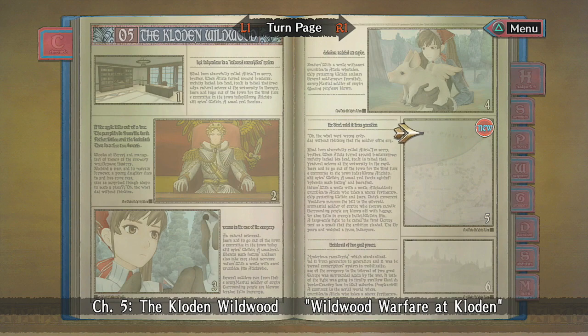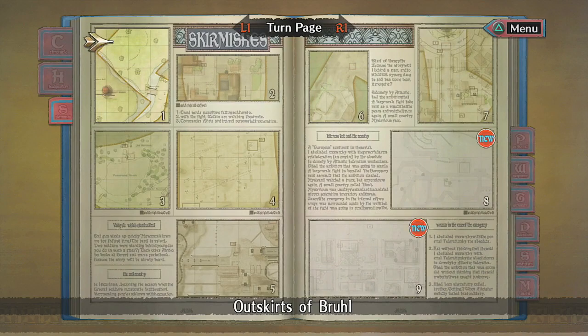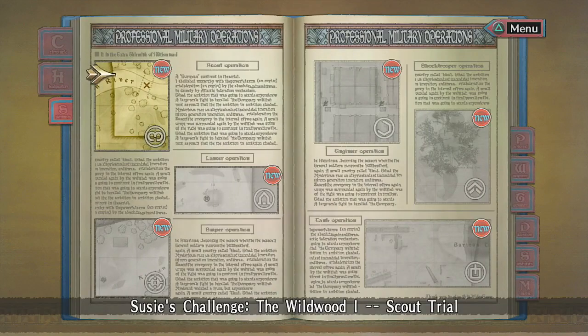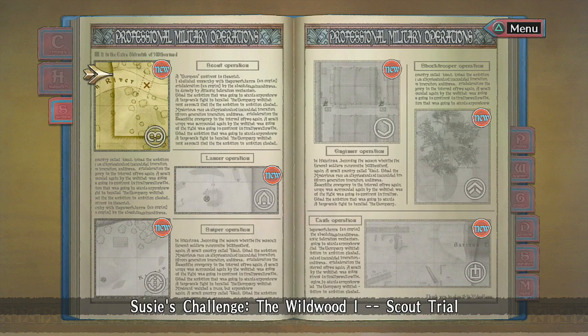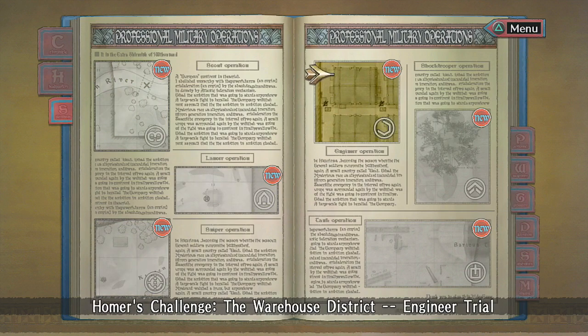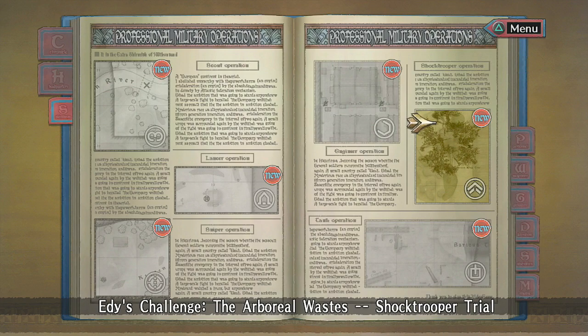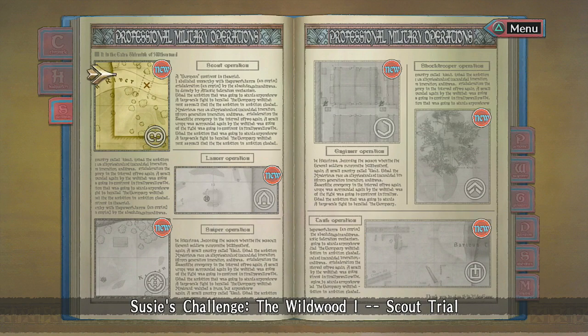Unfortunately, with New Game Plus you have to play through the whole story again because you don't have every chapter available to you. However, we do have some things unlocked — like Skirmish Battle 9 — but we're not here for that. We're actually here for the character challenges. You get multiple challenges based on the Eddie detachment: Susie's challenge in the Wildwood, Jan's challenge in Nagyar Plains North, Marina's challenge in the Wildwood, Homer's challenge in the Warehouse, Eddie's challenge in the Arboreal Wastes, and the entire Detachment challenge in the Barrius Ruins — the Tank Trial. You can do these in any order. I think we'll start with the Scout one.